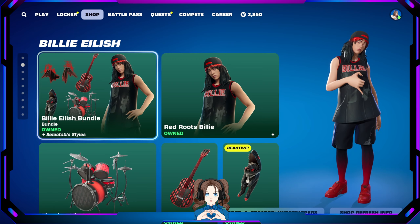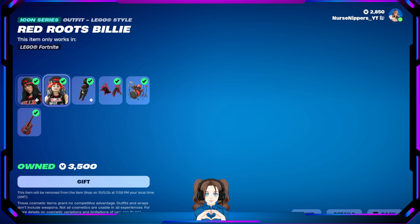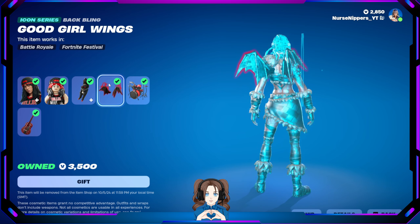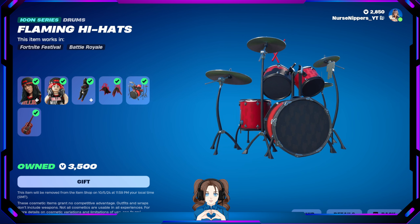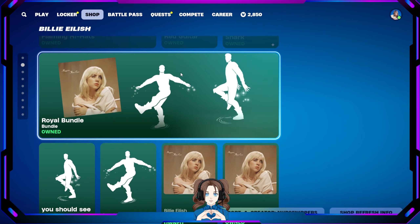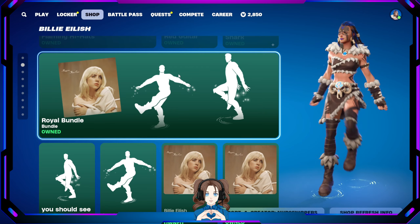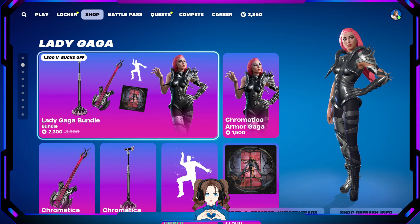Billie Eilish vibing in again with the Billie Eilish bundle — Red Roots Billie, hat on or hat off. Here's her Lego version. The cutest little dog shark who's reactive, the Good Girl Wings, the Flaming High Hat — her little icon — the Flaming High Hat drum, and the Red Guitar with her little people on it. The two dances are exactly the same and exactly different, all at the same time. She's her own person.